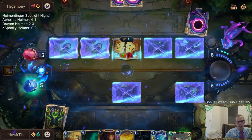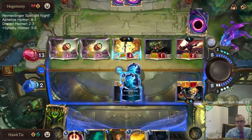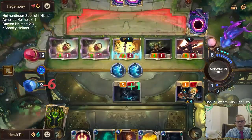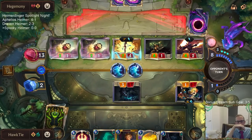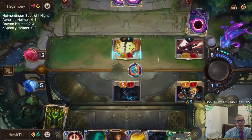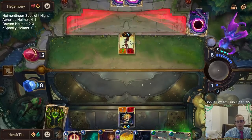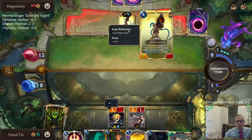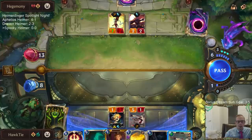If they have Get Excited in hand I'm just dead no matter what, because I'm dead to Get Excited plus Super Mega Death Rocket. We'll just throw both out there and hope they don't have that. Looking back at this game, I think I had the tools to win. I think I could have saved a spell to kill the Jinx better and maybe kept more life available.